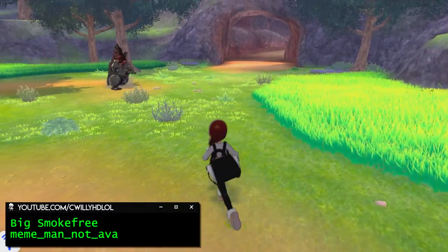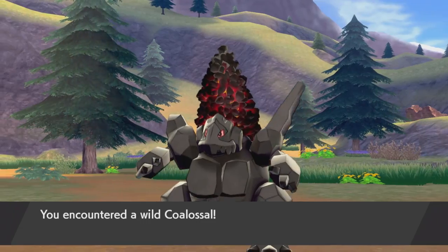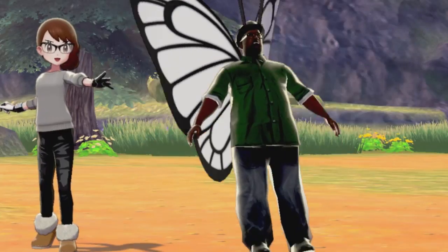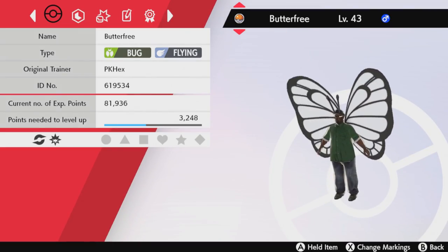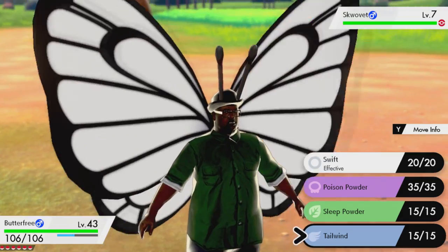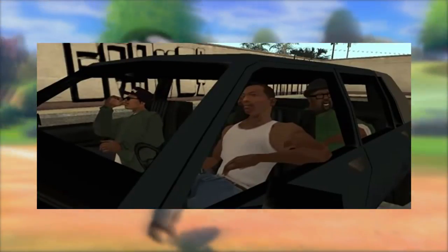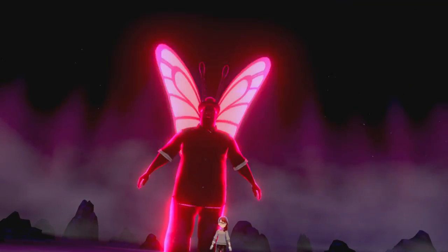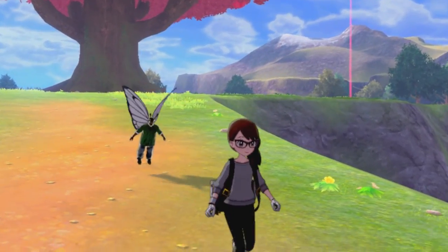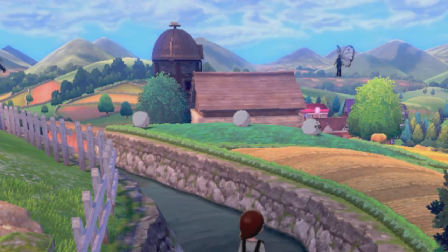After so many years with the regular Butterfree model, I can't lie, I've grown a little tired of it. So let's give them a makeover. Beautiful. This mod replaces Butterfree with Big Smokefree. If you're familiar with the GTA series, you probably know Big Smoke, or at least his fast food order. Butterfree is now a part of him — or he is now a part of Butterfree. Now when you head out of Postwick, you'll have his grace shine over you.